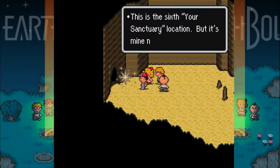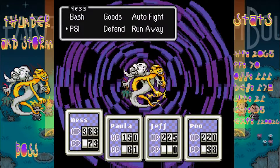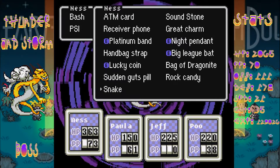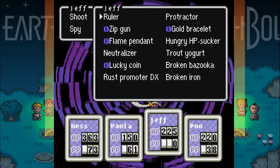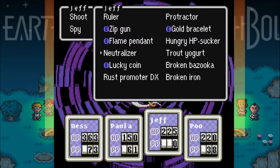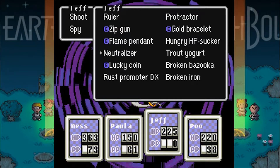You finally got here. This is the sixth Your Sanctuary location, but it's mine now. Take it from me, if you dare. What I'm going to do is — do I want to start with the snake or the Sudden Guts pill? Let's try the snake, I just want to see what happens. If you have bottle rockets, use them. I want to try the neutralizer, but I don't think this guy has any shields to start with — he doesn't have any shield or anything, so neutralizer wouldn't work.